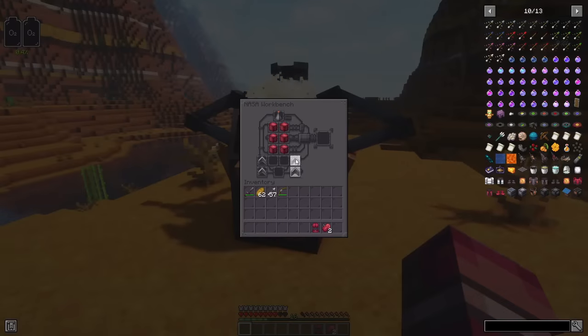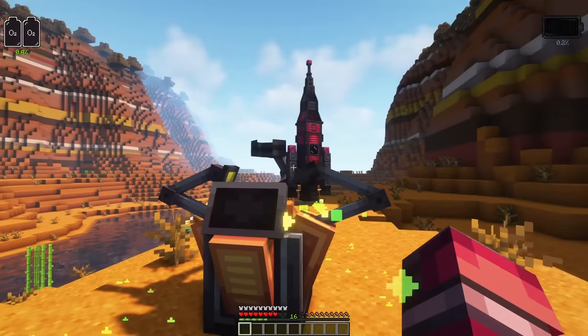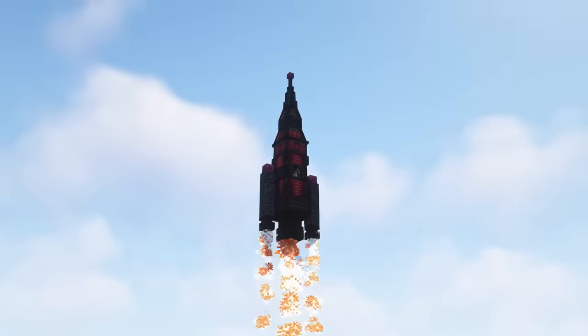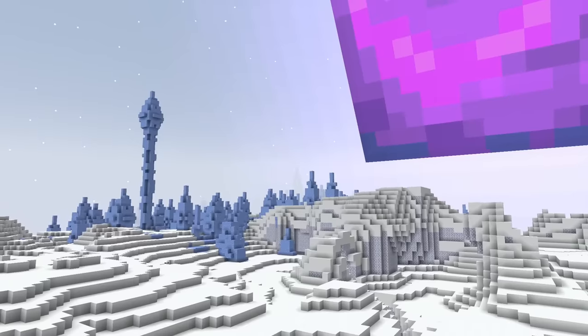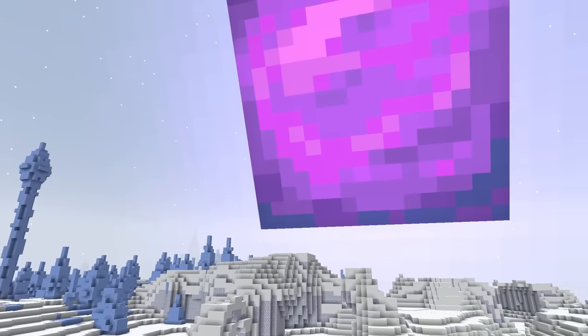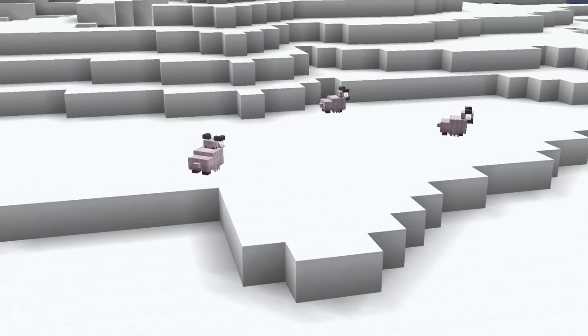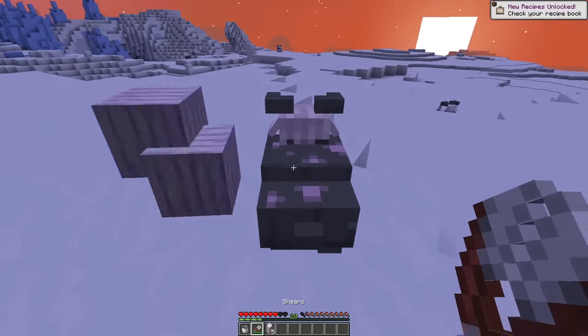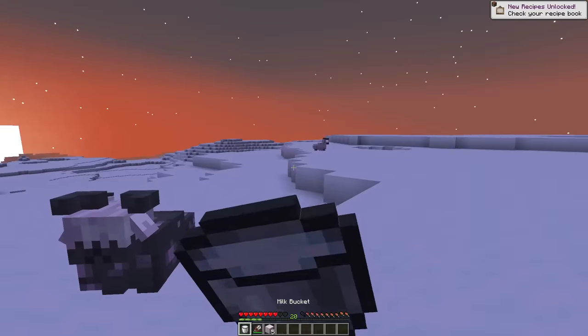Once we have found enough Kallorite, we can build a tier 4 rocket and leave our solar system. The first planet we will head to in Proxima Centauri is Glatio, a brutally cold planet with oxygen, allowing you to survive there without a space suit. Here, you can find a mob called Glacian Ram. This is an animal that can be shielded and milked. They eat permafrost.